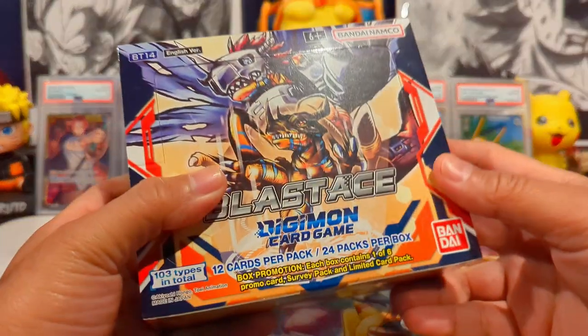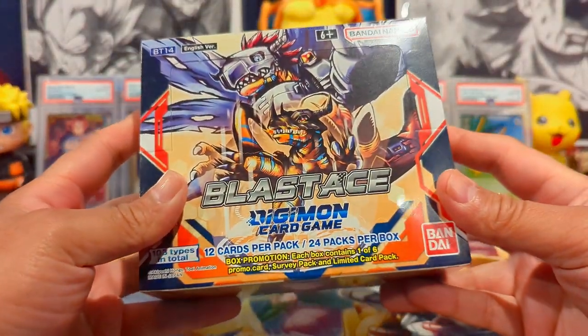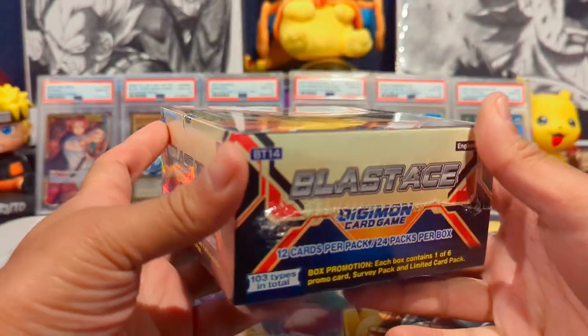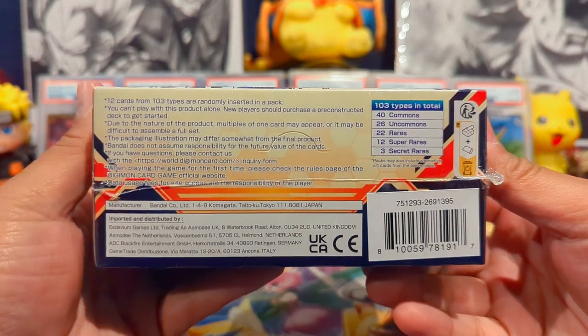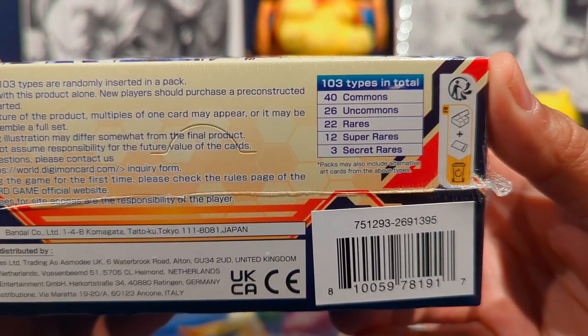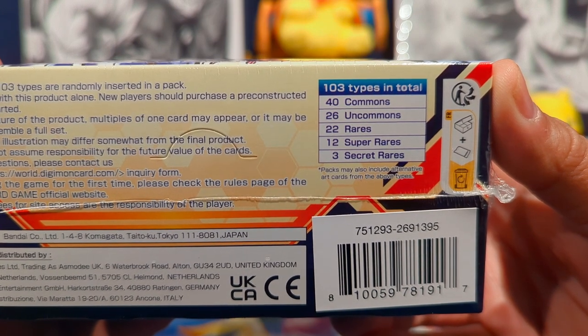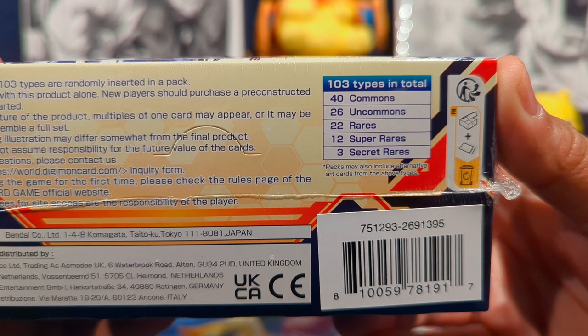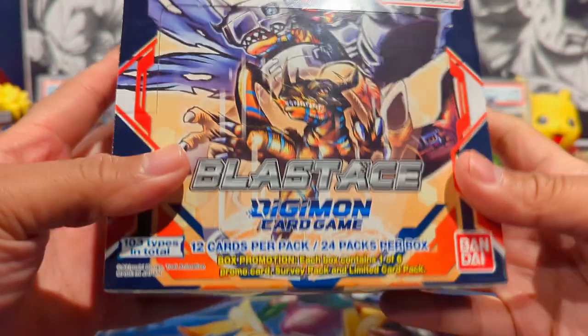How's it going everybody, welcome back to the channel — it's your boy Open Mango and we're going to be opening up a booster box of Blast Age from the Digimon card game. Just released, so happy release day everybody! This set has 103 different card types in total: 40 commons, 26 uncommons, 22 rares, 12 super rares, and three secret rares.